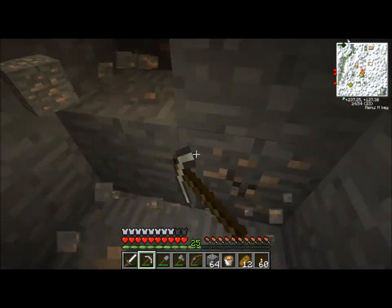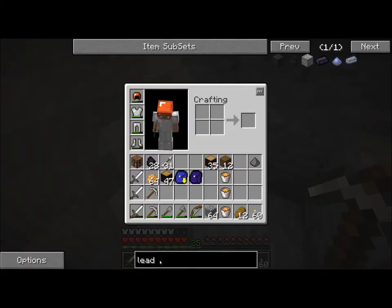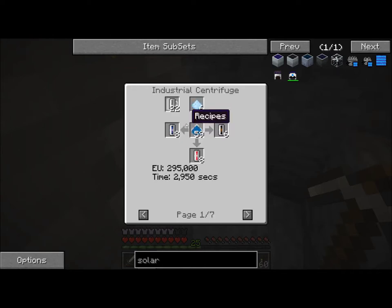What do we want to do next? Now that we have the generator there, I want to make some solar panels. Silicon cell? Oh jeez — that requires a centrifuge, it looks like. Yeah, that requires a centrifuge. Okay.